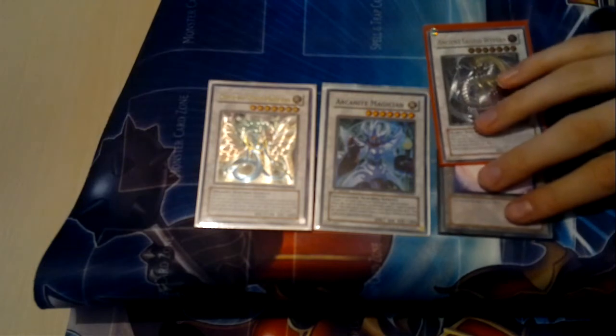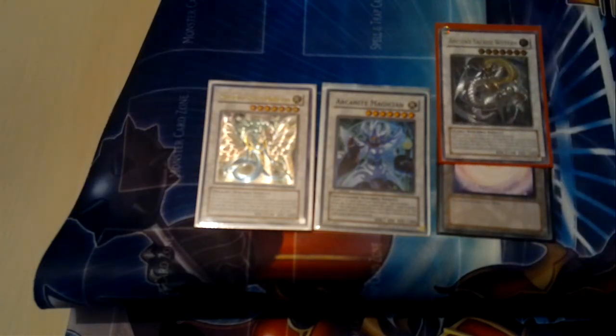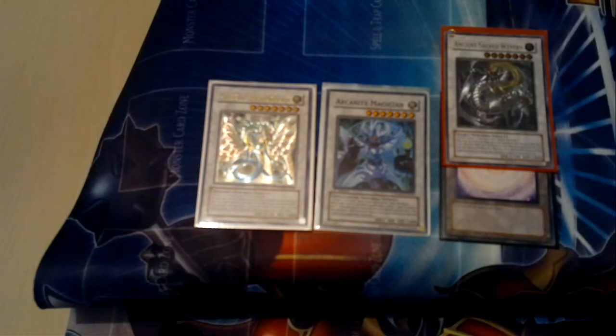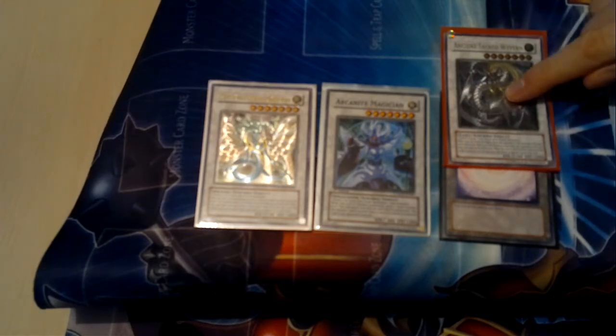Last, there's Ancient Sacred Wyvern, also Honest-able. It's really important if you play any light deck because it needs a light tuner, so it would be something like Effect Veiler. It's really important to play Ancient Sacred Wyvern because it opens up a lot of OTKs — it gains ATK based on the difference in life points. This is really relevant to play if you run Effect Veiler.